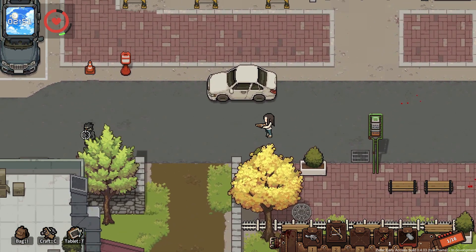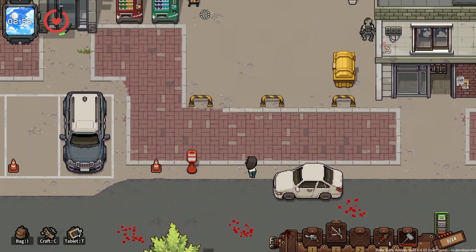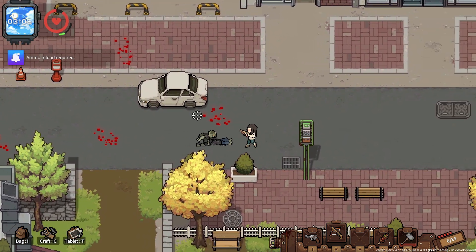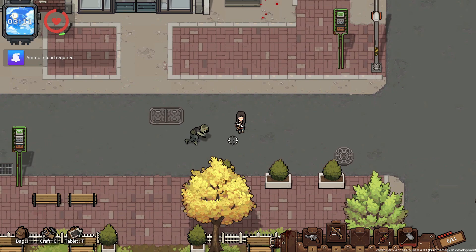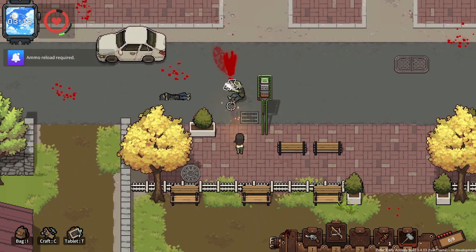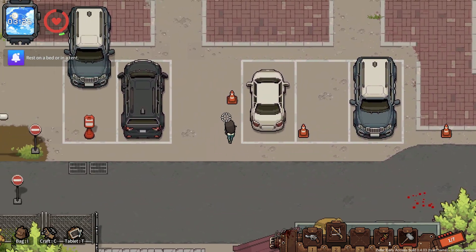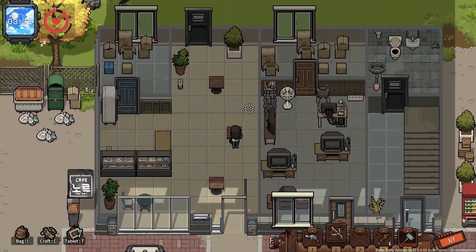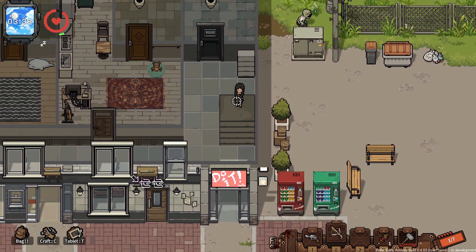I'm gonna go this way. Bring it on — take you down, you aren't even gonna be able to handle it. Oh my god, there's just so many of them everywhere. I'm apparently missing — how am I not hitting you? There we go. Well, I don't have a whole lot left. Hello, anybody home? I can't — there's a wall there. Go upstairs.